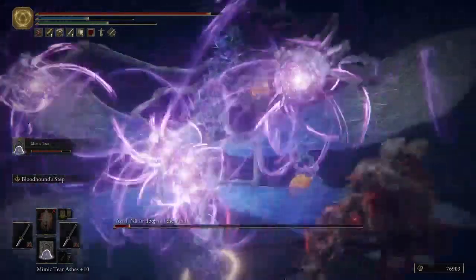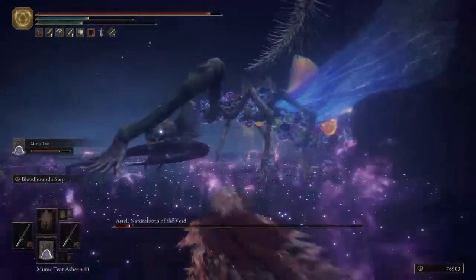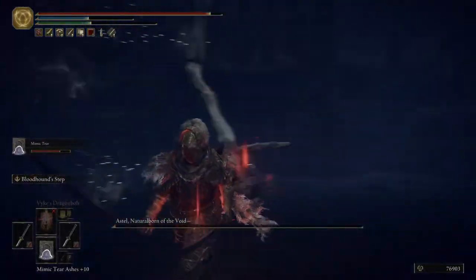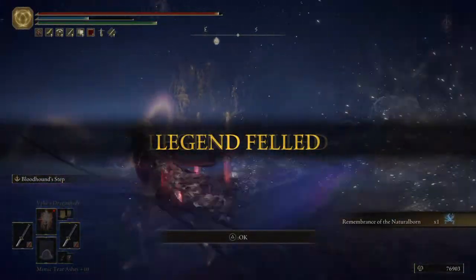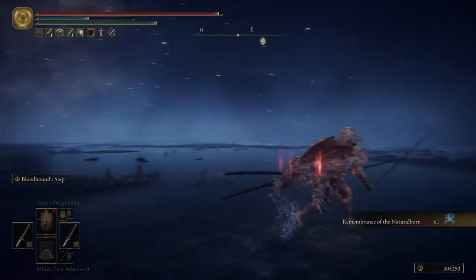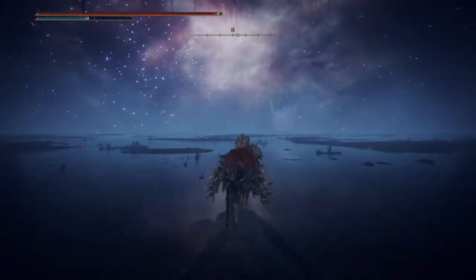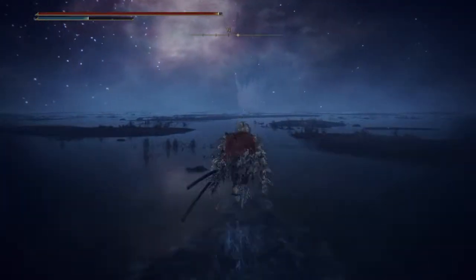It's not too hard to deal with — just stay at the proper distance. After you've dealt with Astel, Natural Born of the Void, this is where that ring is going to come in handy. Basically you're not gonna be able to advance any further until you grab that ring. You'll actually be able to see the other side open and you can go to it.